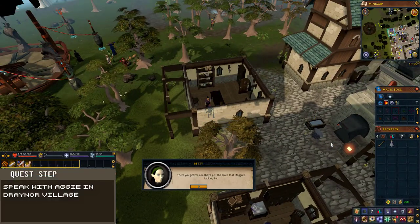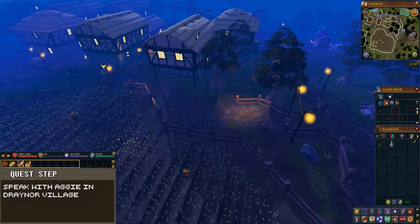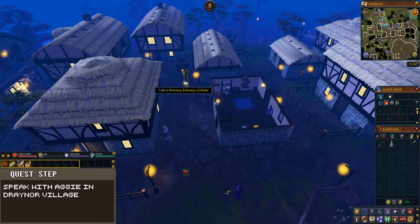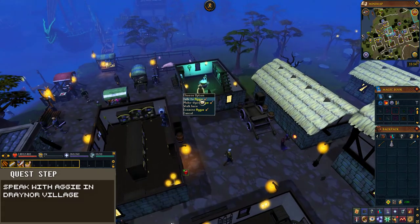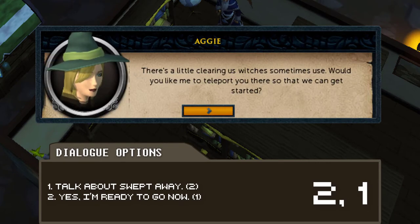Now, teleport to the Draenor Village lodestone. From here, run south to Aggie's house and enter it. Then speak with Aggie and when prompted choose the following dialogue options: the second option, 'Talk about Swept Away,' and then the first option, 'Yes, I'm ready to go now.'